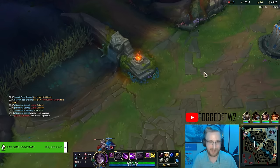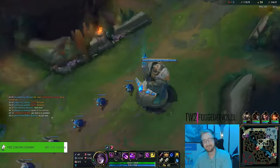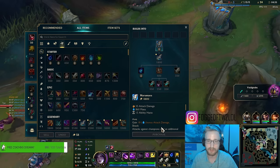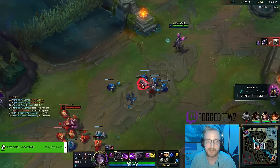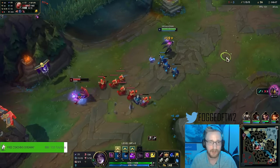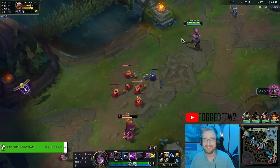We got double Long Sword going into our Manamune. I want to evolve our Q. He said 'ADC mid is so pathetic' - oh just wait, he's about to encounter the First Strike AP Kai'Sa. Oh my god, look at this trade! I got the fifth stack of plasma too - he's half HP!